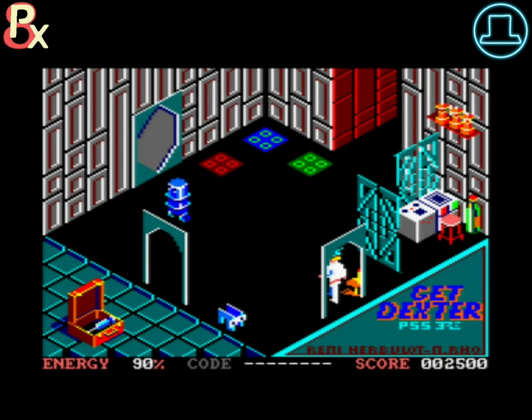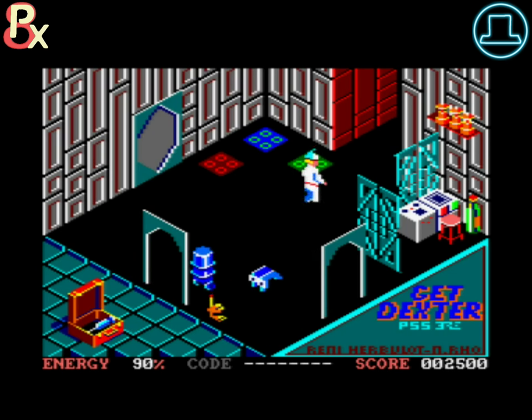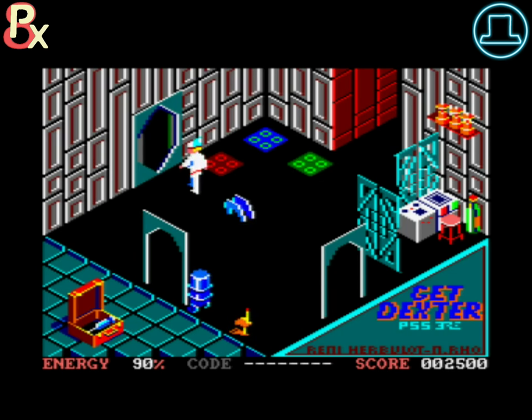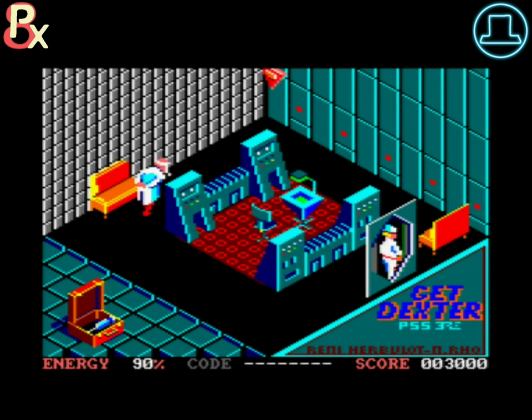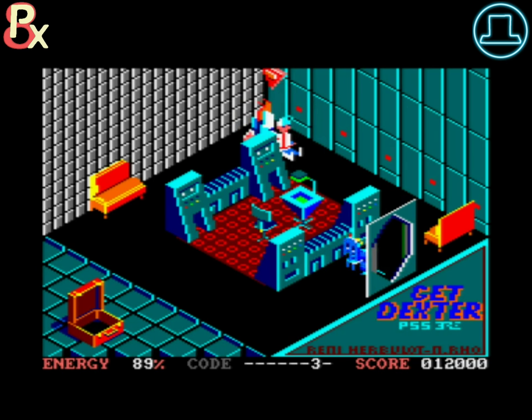And onto the mission — it seems that Dexter is on the hunt around various rooms to seek out an array of scientists who each hold one digit of a secret code combination. It seems that all galactic life will be able to continue once Dexter is able to attain and copy the full code to let the good scientists at his end have their way with it.